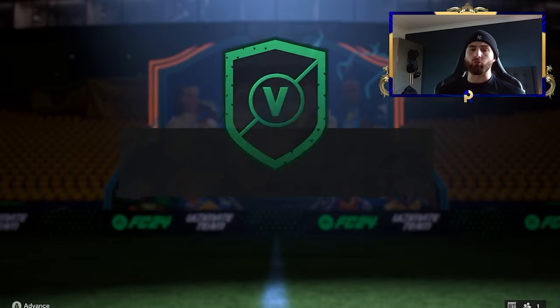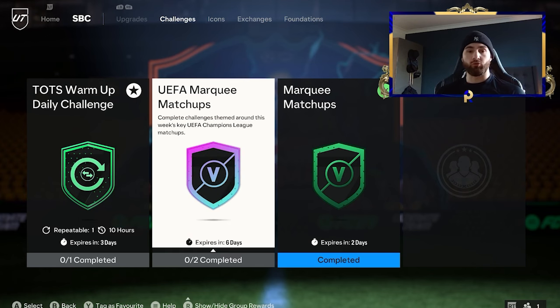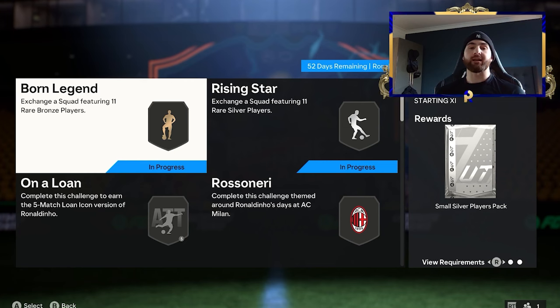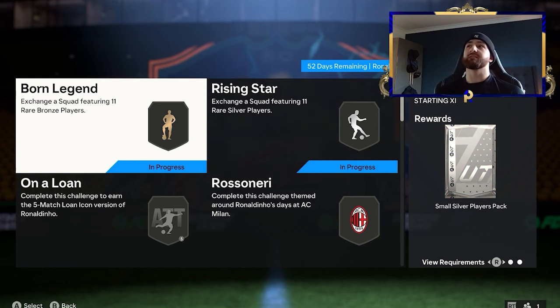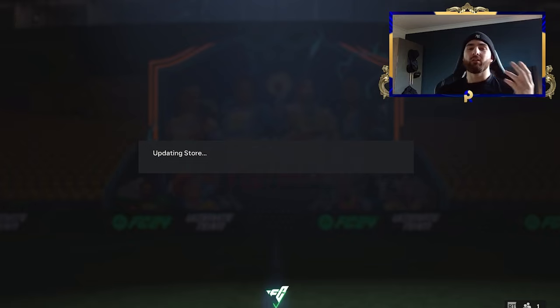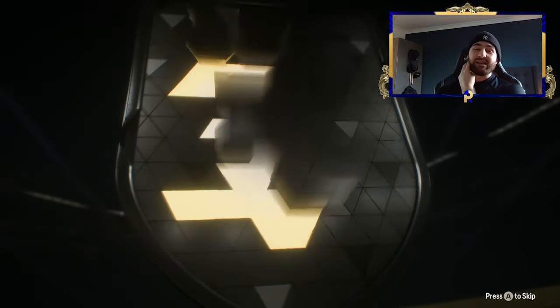We've got five packs to open, and hopefully we'll get some good players. You can see how cheap these squads are going to be. The marquee matchup solution right now costs around 13,500 coins. So all we need to make off this is about 20k and we're good in the money. From the first pack, I'd sell Sterling for about 1,000 coins and quick sell the rest — looking at about 4k from that first pack. Then Bright off the bat, let's say that's 5k, so we're on 9k already.